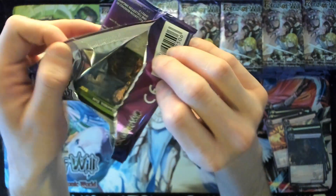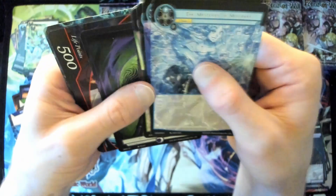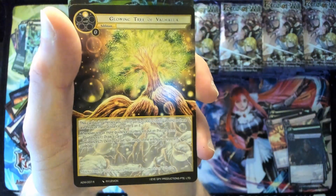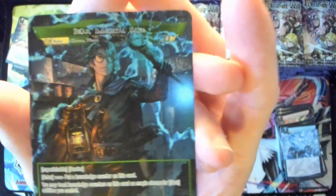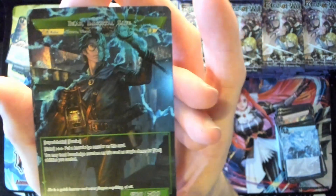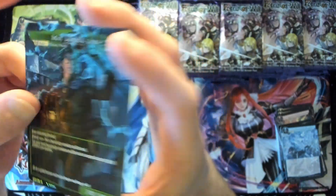Oh shit — hey, we got Brad! Noise! Let's take a quick look through the pack. For our rare slot we got a Glowing Tree of Valhalla. Guys, give me a second — I'm gonna sleeve up our boy here. Bravo to everyone that does art for Force of Will for making the game look so nice.